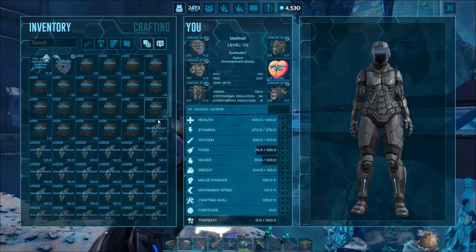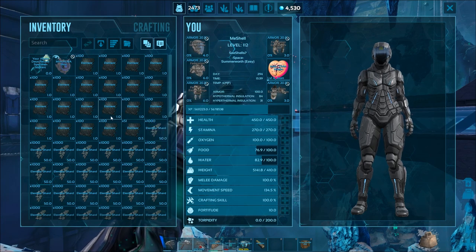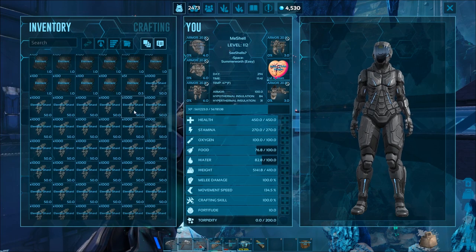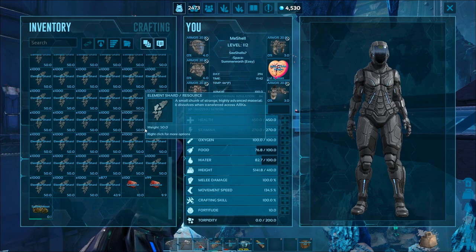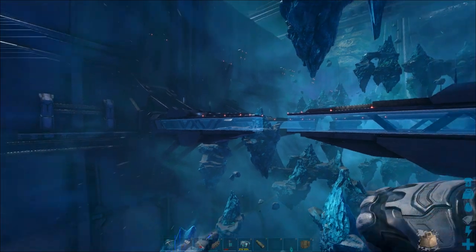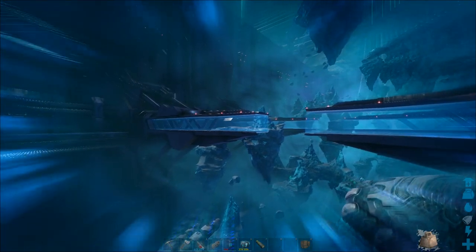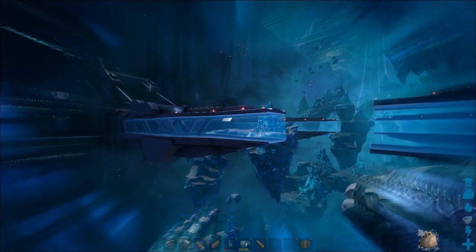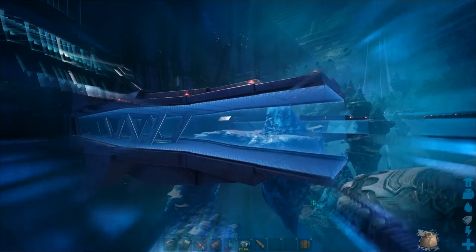All right, so I have in my inventory an absolute ton of element. I have over 2,051 element just from punching those nodes, and then all of the element shards. It's absolutely insane. This is crazy. So I think I'm pretty much done with my harvesting for the element. I want to check out the actual purple drops too, and see what kind of quality of items I get from those, and see if it scales to the color of the drop, because I'm not entirely sure if it does. Let's take this element back to base and I'll show you how much we get.